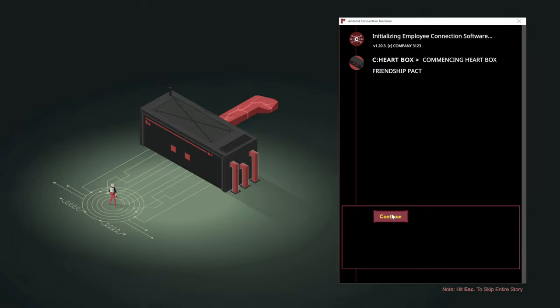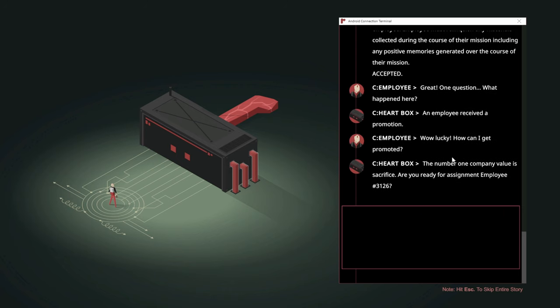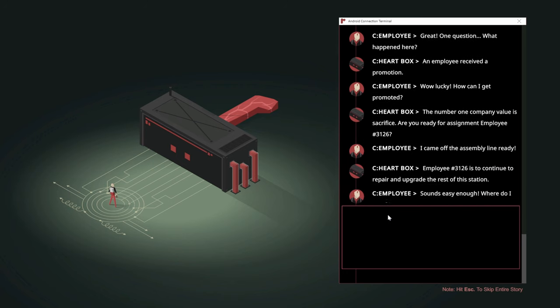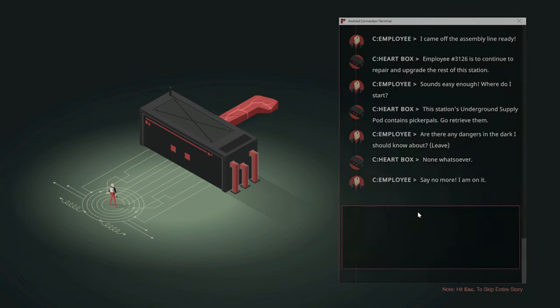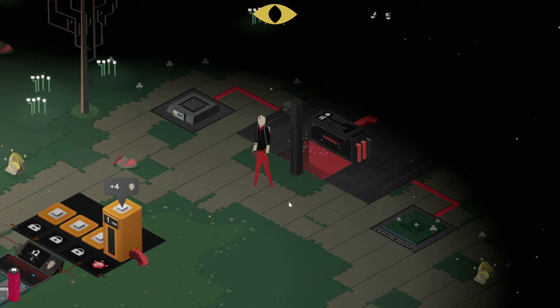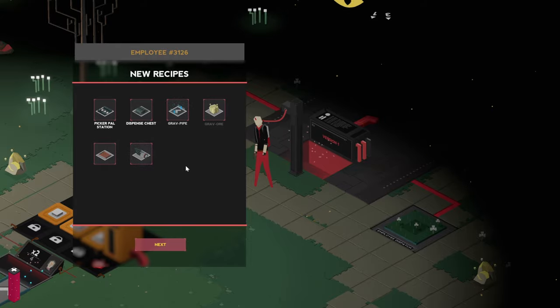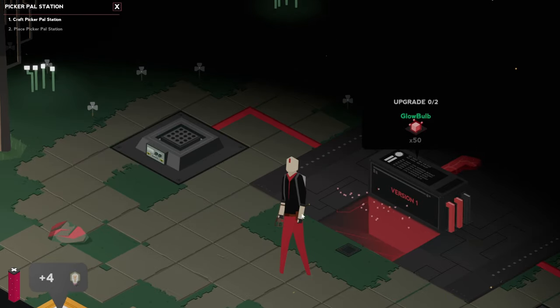Now we get the chance to start automating our production a little bit. We get those bigger pals. We are going to need one of those chests, wires — let's do one of them. We are going to need some more flowers. The more power we have the further out we can venture safely. Make some more wires. We don't have any more scrap metal, but that's fine.